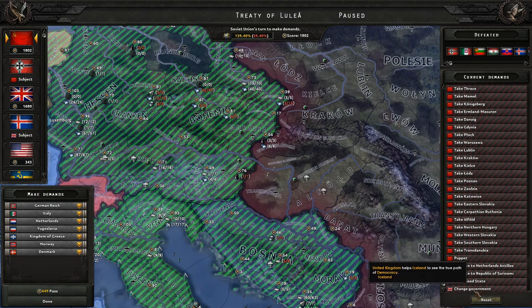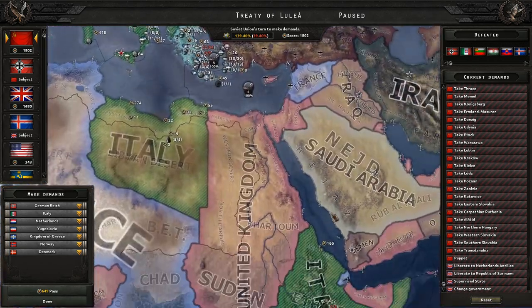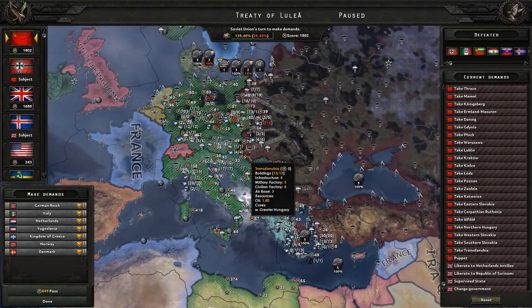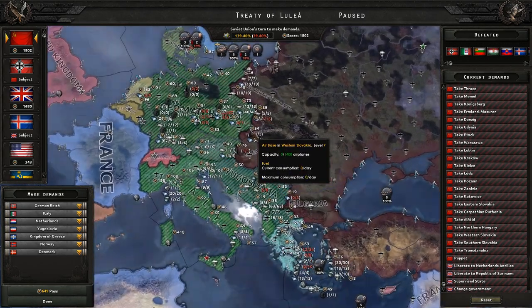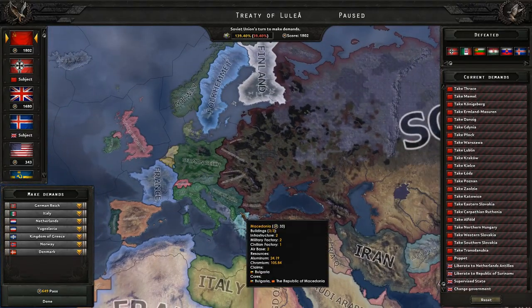The British created a supervised state in Iceland and changed their government up. They didn't really do all that much — there's still a lot of territory and they still haven't dealt with Africa yet. I assume the things they did were really expensive since they didn't do much. So this is what our borders currently look like.